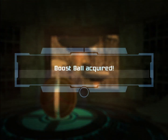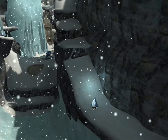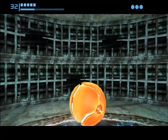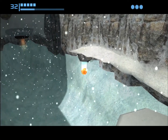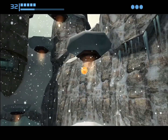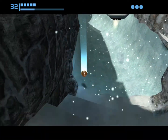Boost Ball — so Boost Ball is something new to the Prime series. Most of the upgrades that we saw were already in other Metroid games. But Boost Ball — we can make our ball glow, and if we charge and release we can like pinball our way through. We can make Samus move like that, and that's why there's all these half-pipes in this game. Maybe you've already noticed in some levels. Now you can do this — Samus Aran's Pro Skater.